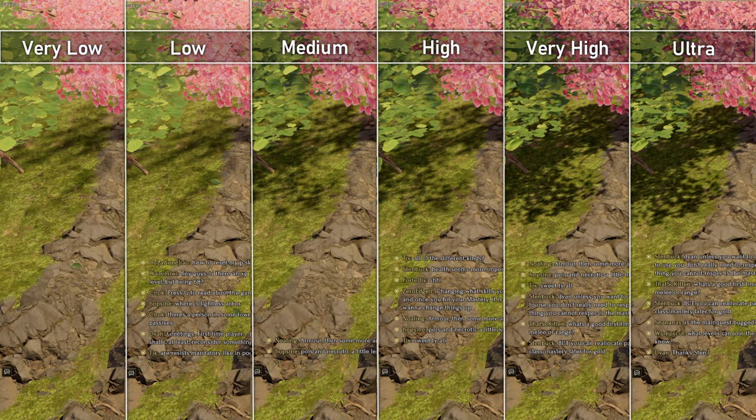Shadow quality amplifies the sharpness and intensity of cast shadows by the player and environment. The biggest jump is from low to medium. Very high is our next big jump, adding depth and clearer outlines. Ultra is seemingly no different to very high.